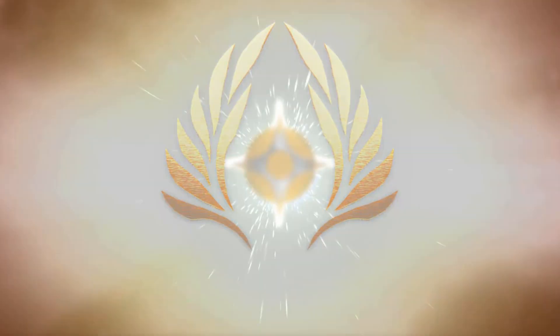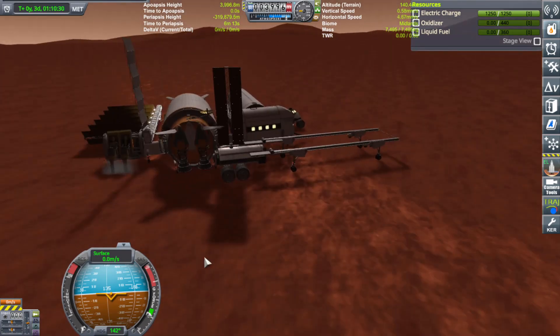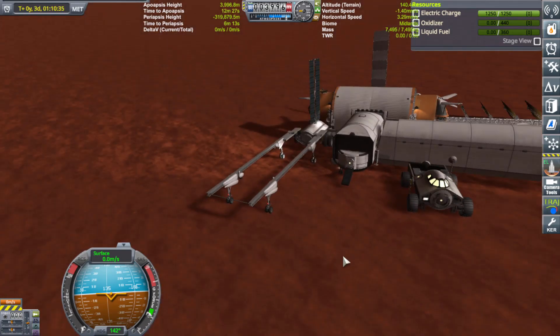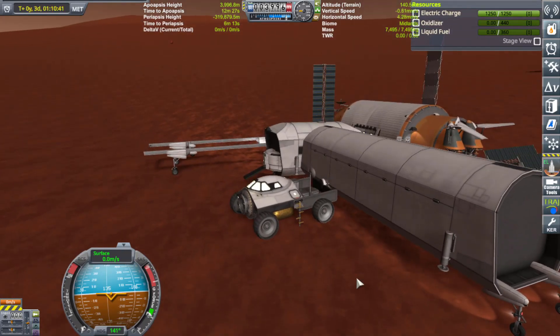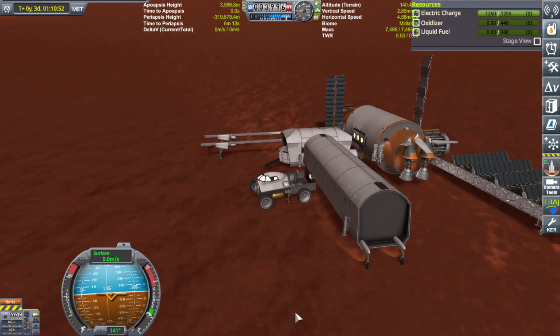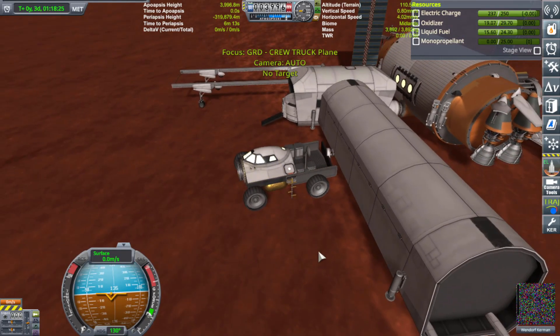Hello everyone, I am Veos and welcome back to another video. Unfortunately, I have about 35 minutes of video that was corrupted — yeah, that sucks. But anyway, I had the engineer go around the station and put on landing gears in order to move the station. Unfortunately, that didn't work. The station slid down a hill into a small little pit, and that is where we are starting off now.